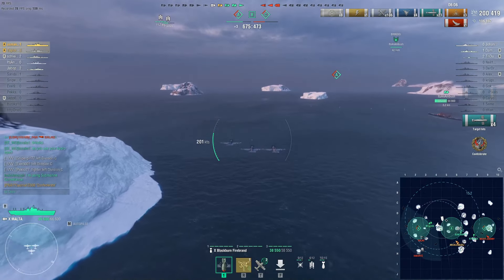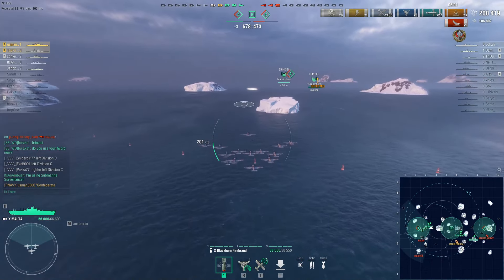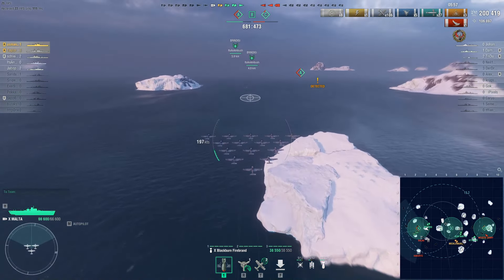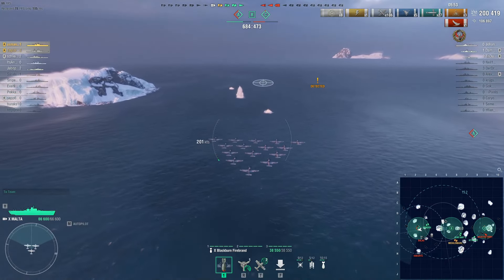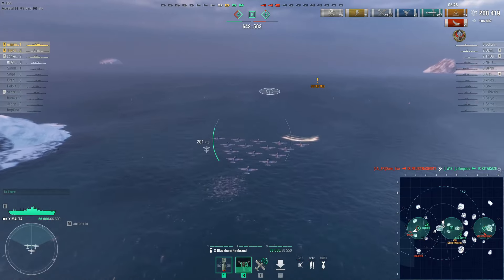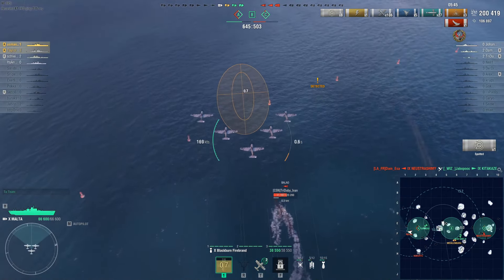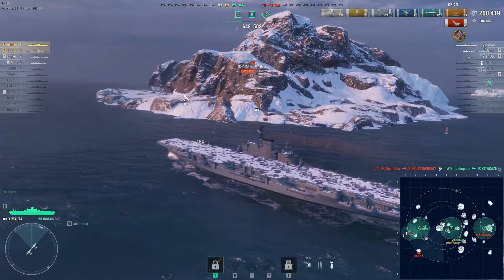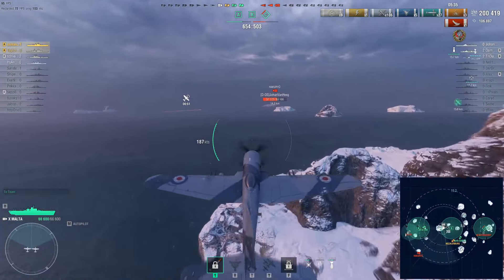I wanted to put planes on top of the poor Balao who's trying to take the cap, but he knows it's impossible with a carrier in the game — especially with Brindisi really close. I can see where the Balao is now — he's trying to run away and is very close to the Brindisi, so it's not really worth it. He's definitely going to die. I've almost done 200k damage.